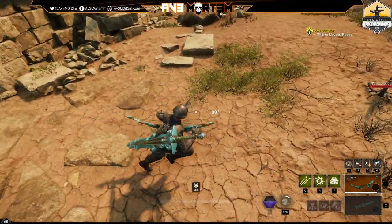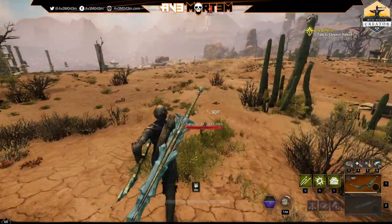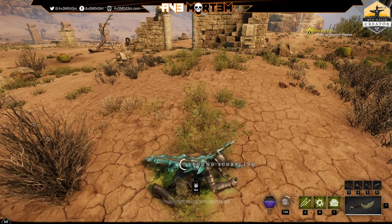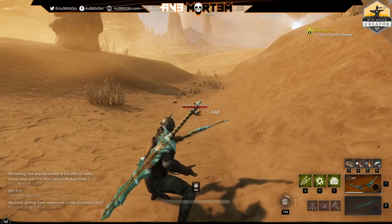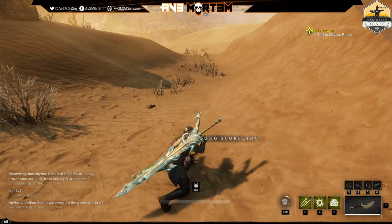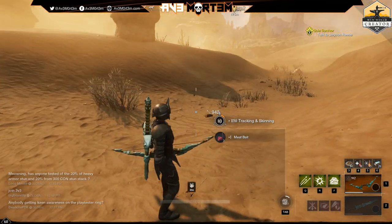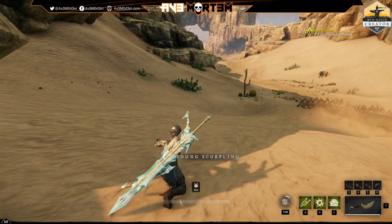Here's an interesting thing about Brimstone Sands. The young scorplings are actually crushable under your boot or roll, and when you skin them, you walk away with meat bait. I was also able to get woodlouse bait from some bushes and nightcrawlers from some flint, but I wasn't able to find any bulrush in Brimstone Sands, so I had to run to Morningdale to harvest some firefly bait. Make sure to bring your bait.